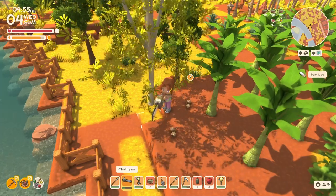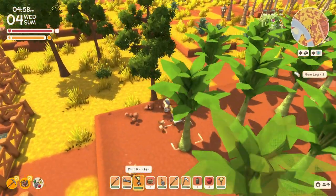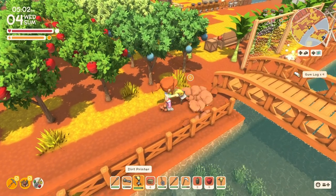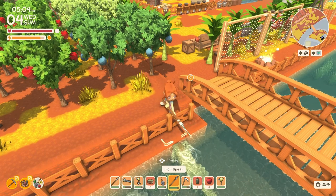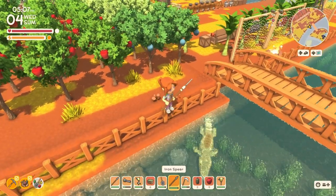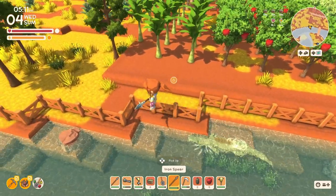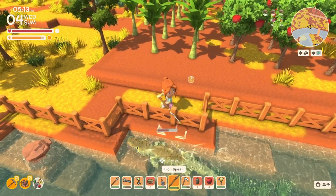We'll chainsaw this gum tree down real quick. Can't get him from here — I'm too high. If he can get me, that'll be very unfair. Can I jump down the outside of here? I can get him from here.